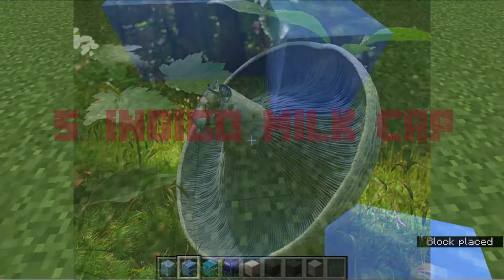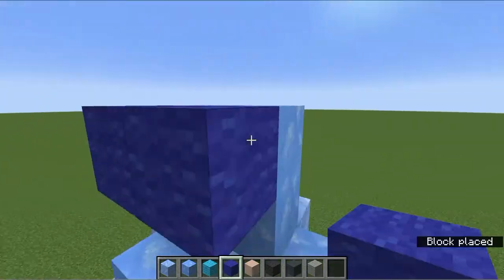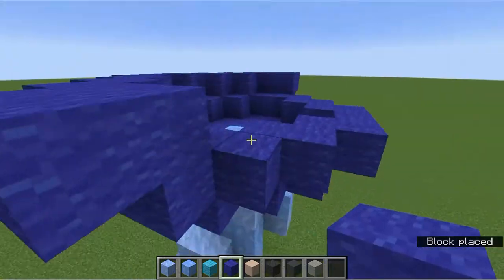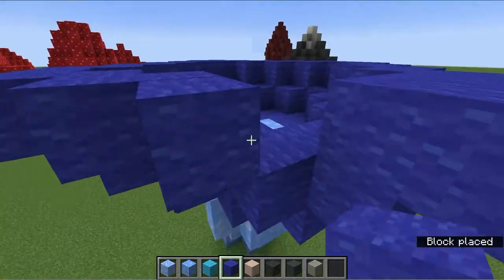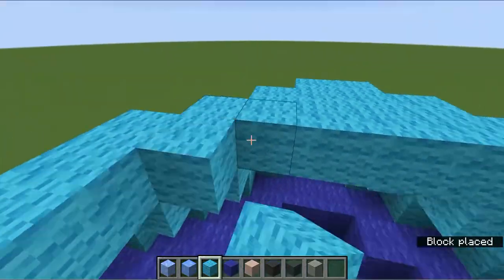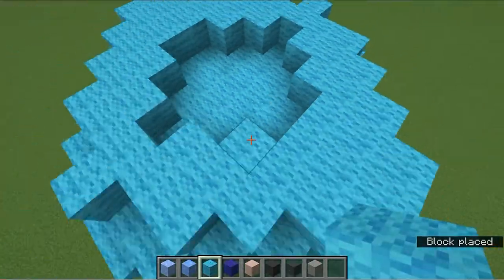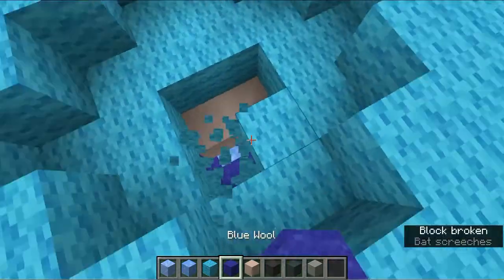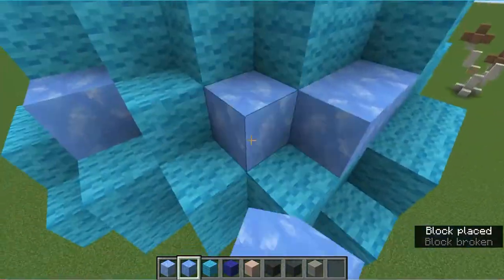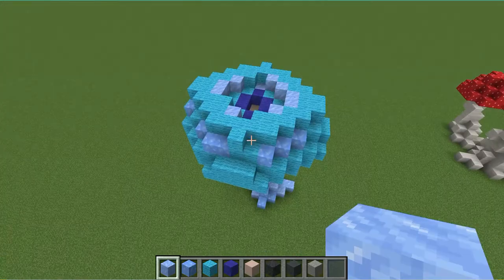Last but certainly not least, we are going to build the stunningly beautiful indigo milk cap. These beauties are edible, but I'd rather just look at them. The indigo milk cap has a gorgeous light blue stem and cap with brilliant blue gills on the underside. For the stem we'll be using a mix of blue and packed ice. We'll use blue wool for the gills, which will build out in a rounded shape, and we'll add the cap using light blue wool. We want the cap to be flat on top and a little concave towards the center. Indigo milk caps often have rings on their cap, which we'll add using ice blocks. Now this gorgeous mushroom is finished.